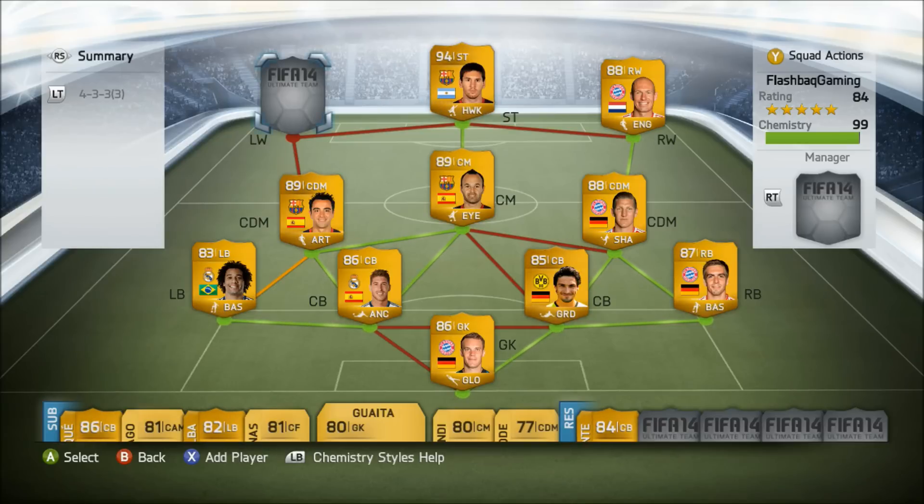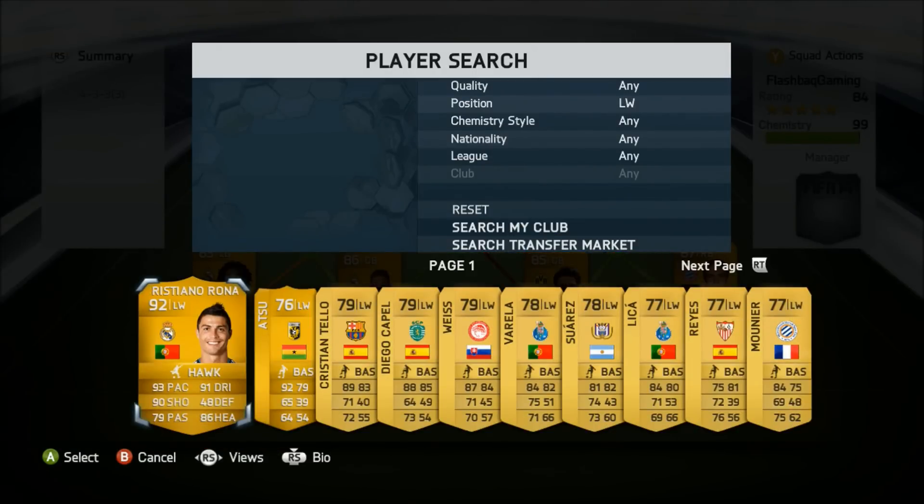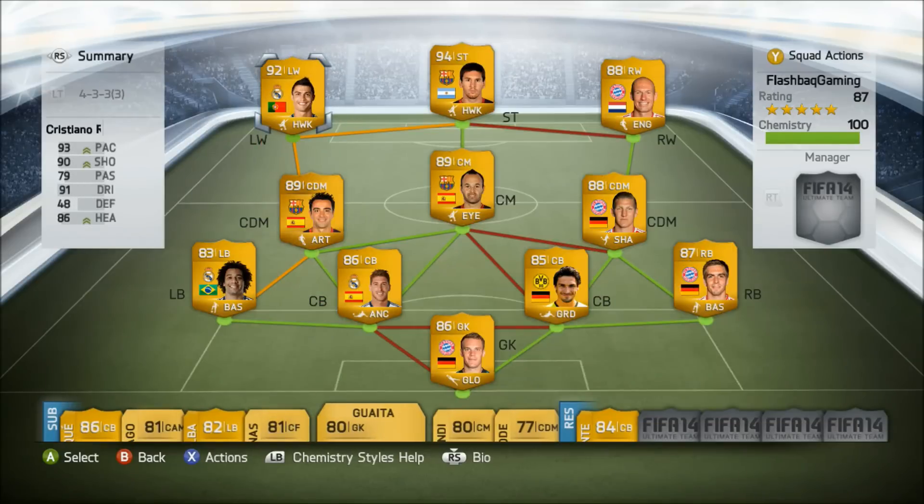He is great to have, but you can get better players even though he is the highest rated. To finish off this squad builder I've chosen the second best player in the game, Cristiano Ronaldo. There is nothing more to say about this guy — he is insane, he has got 5-star skills, he is massive and strong, with an amazing shot and really fast at the same time.